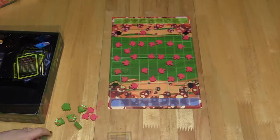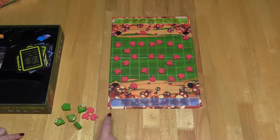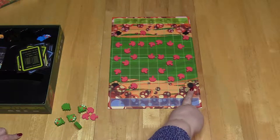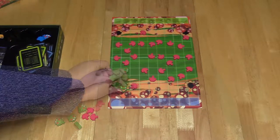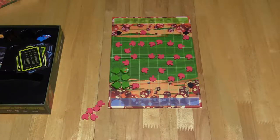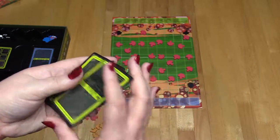When starting the game, you pick which spawn point you want to start from — those are shown by the holes in the mushroom borders. Move the head of the centipede six spaces, then add the rest of the body. Shuffle the centipede cards and draw three. You are now ready to play.